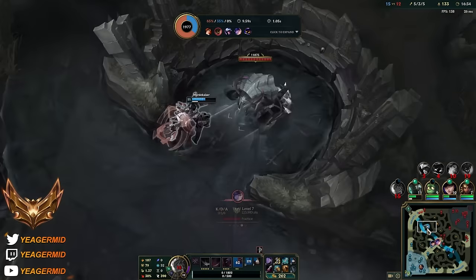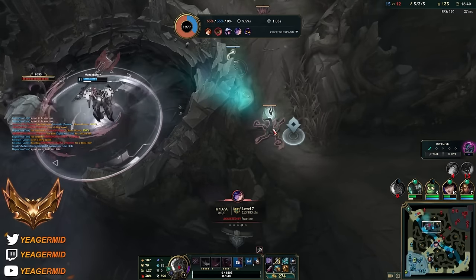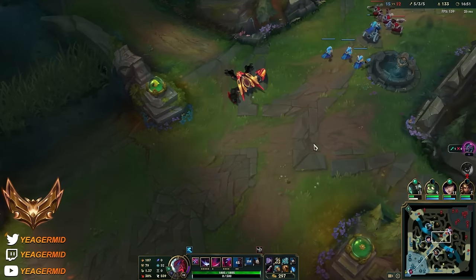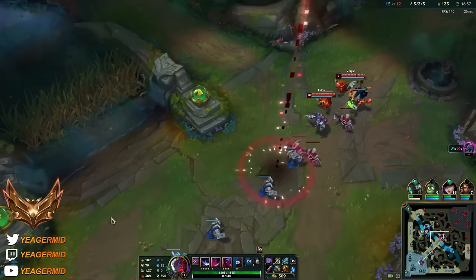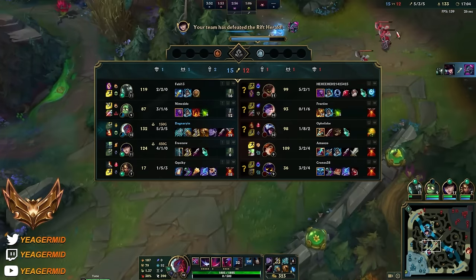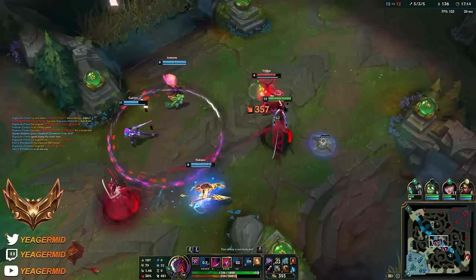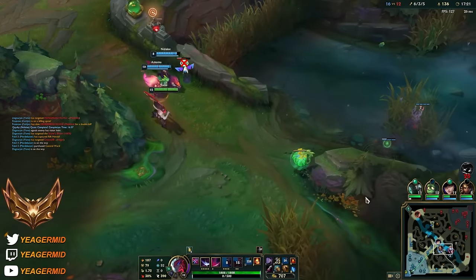Looks like this is warded because Nunu's gonna steal it for sure. He has to help. I really hope that is not warded - it is not. As important as the first one? The first Herald is used to get the tower plates, the second one is not that good, but still it can help break open one lane. Hopefully this will lead into us securing another Drake.